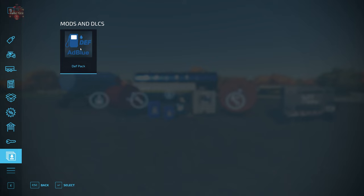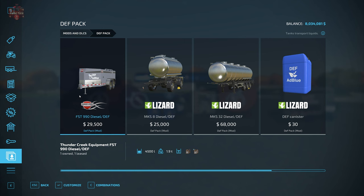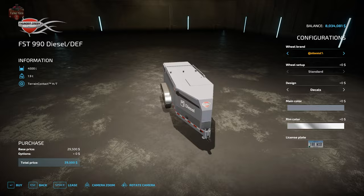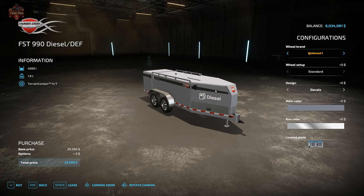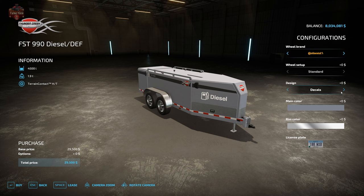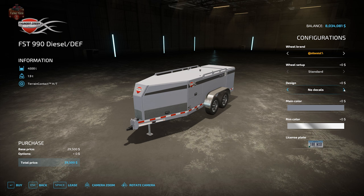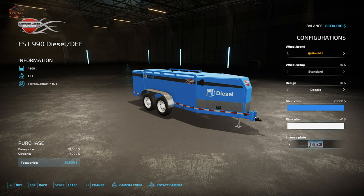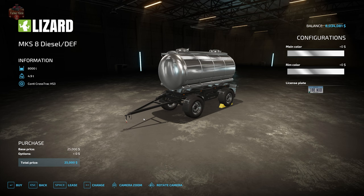If we go to mods and DLCs in our shop and go to the DEF Pack, we have several trailers and other options. We have a modded FST 990 diesel and DEF transport trailer. DEF blue goes on the left side and diesel fuel on the right side — as a whole it holds 4,500 liters of product. We have a choice of Continental tires or Naukian tires, and a choice of decals or no decals. Personally I'd run with decals just so I remember which side takes which fill type. We also have a choice of main color, rim color, and we can put a license plate on the back.